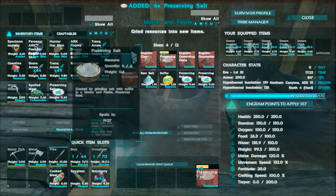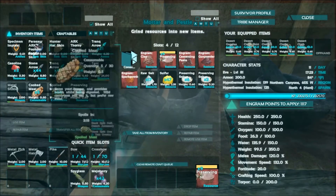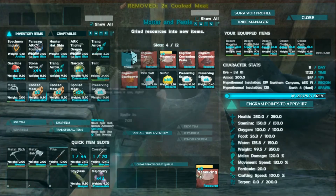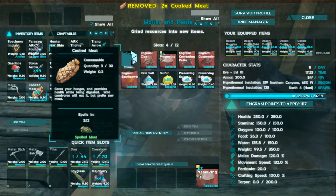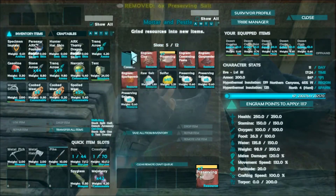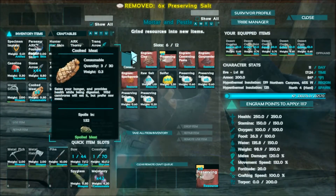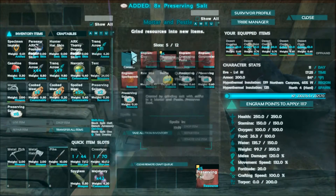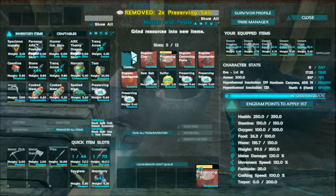So I've got cooked meat in here — let's look at what happens. If this cooked meat spoils in three minutes ten seconds with the preserving salt, and I take the preserving salt out, it drops to one and a half minutes. So you can see it's good to keep around, but the salt itself spoils over time.